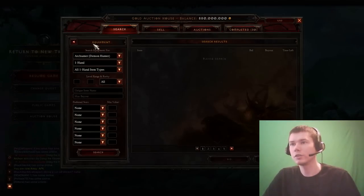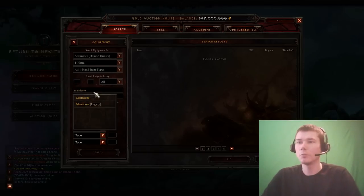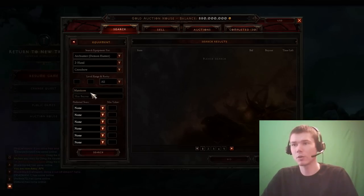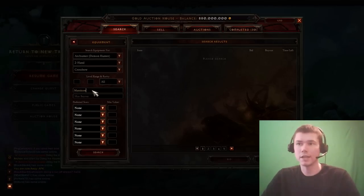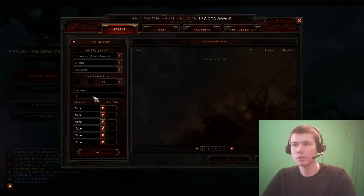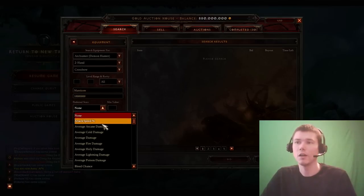To start things off we're going to get the weapon. You really have two choices on a Demon Hunter: a Mana Core or a Calamity. The biggest difference is attack speed. Mana Cores have a slower attack speed, so you go through your hatred slower and skills based on weapon damage hit harder. A Calamity is faster so you can stutter step or kite easier and get your discipline faster with Night Stalker. We're going to go Mana Core for this budget. I'm going to put 10 mil on here — about 20% of your budget on your weapon.